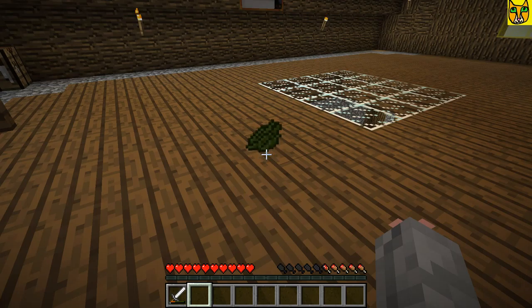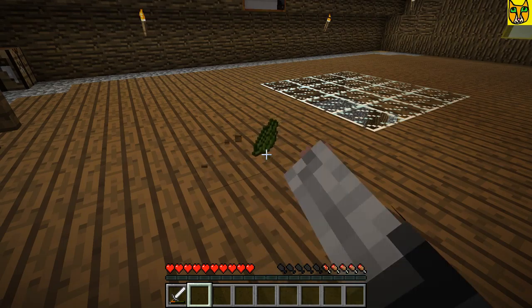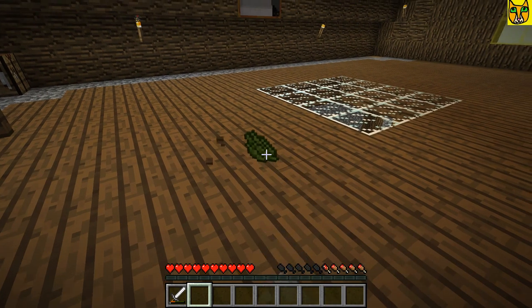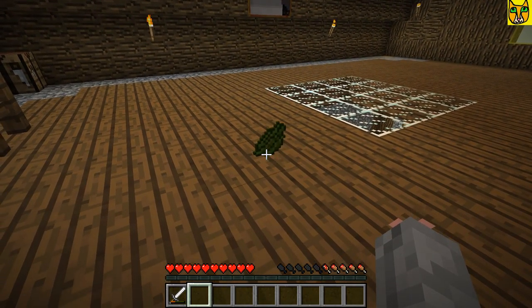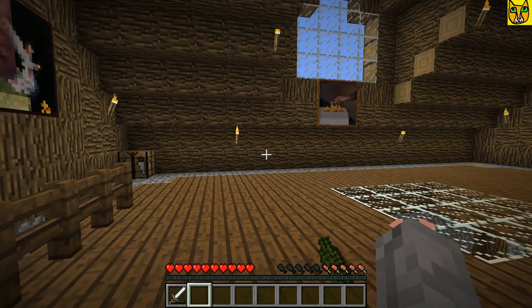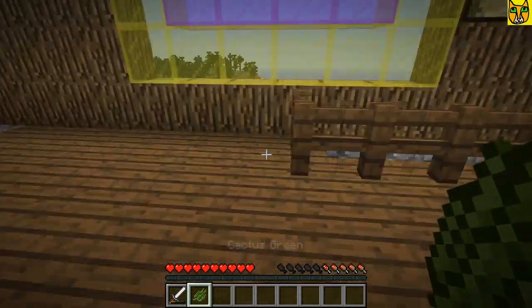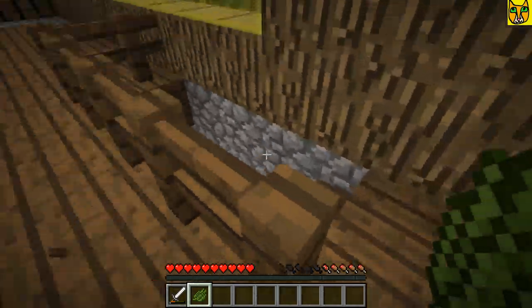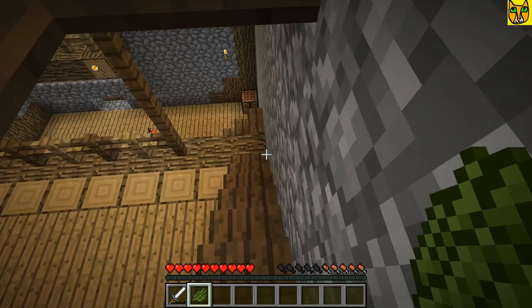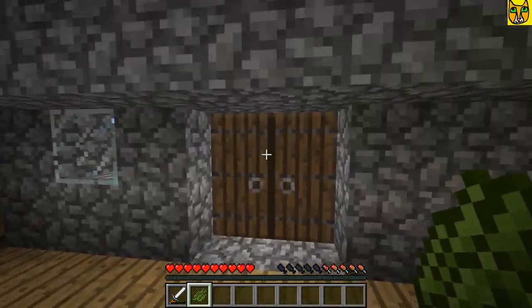I probably should look into that before I start the video, but I was just so excited. So we will not be able to acquire this cactus green dye. Unfortunately. I just got this from creative mode to show you — I will throw it away, I will not use it, because that is cheating. And cheating is for cheaters, and I am not a cheater. So I guess we can go for a different color.